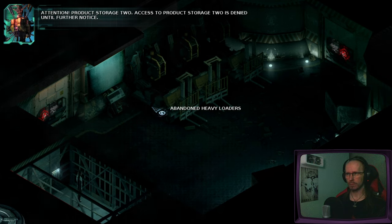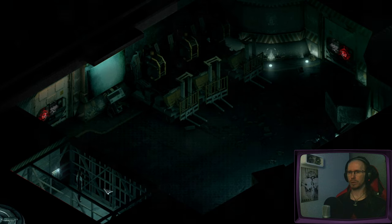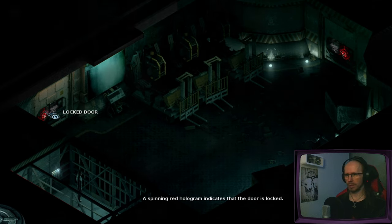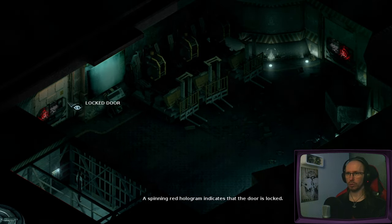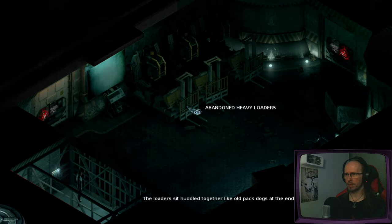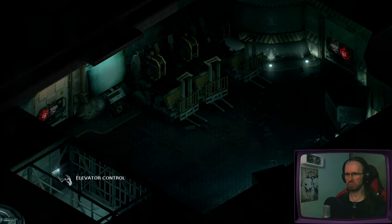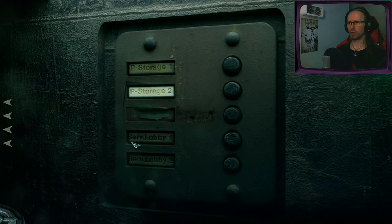Attention — Product Storage 2. Access to product storage 2 is denied until further notice. So we can't enter here. The door doesn't open. The spinning hologram indicates the door is locked. Abandoned heavy loaders sit huddled together like old pack dogs at the end of a long run. No product storage 2 at this point then. Guess we'll try lobby 1.